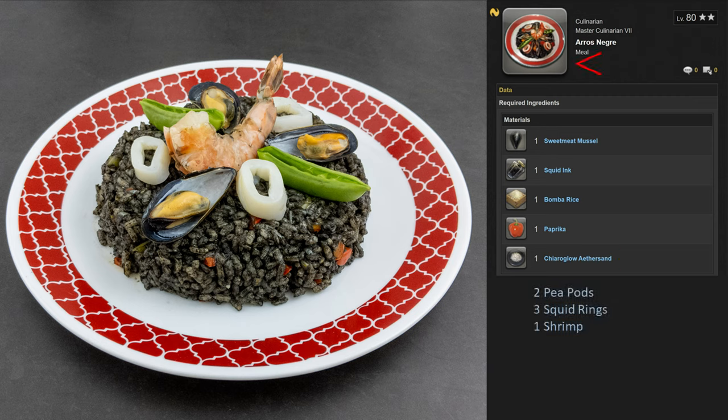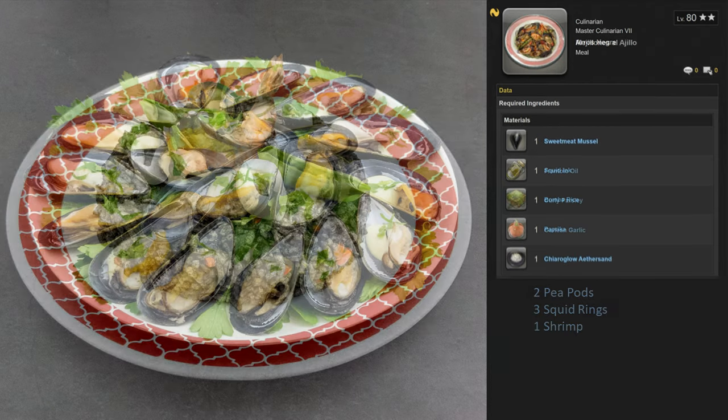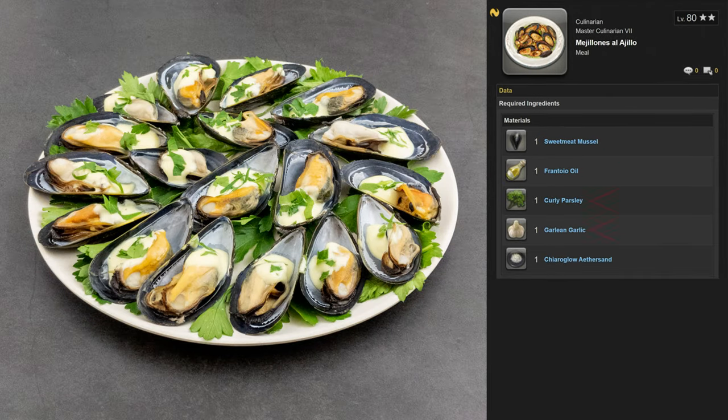In the thumbnail I can see there are rings of squid, peas in a pod, and a single shrimp balancing on top. For the garlic sauce, we need frantoio oil, also known as olive oil, parsley, garlic, and more aether sand. Everything else I have adapted from recipes by J. Kenji Lopez-Alt and Albert Bevia, a food blogger from Valencia, Spain. They are both attributed as sources in my recipe, which is linked in the description below.